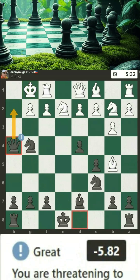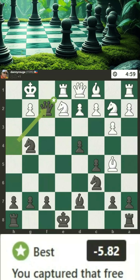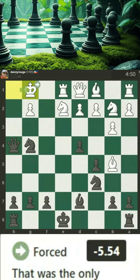You are threatening to checkmate the king. You were threatening mate, but they gave their king a square to escape. You captured that free pawn — that was the only move. Well done, an excellent move. That was the only move.